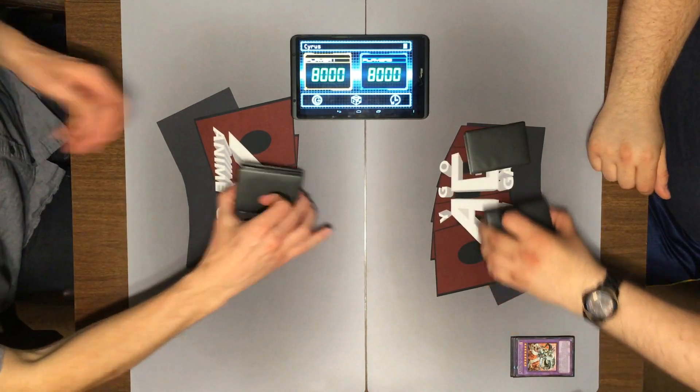Cyber Dark Heel crash into Red-Eyes Wyvern. I will activate Burst Breath — offer one Dragon-type monster as a tribute to destroy all face-up monsters on the field whose DEF is equal to or lower than the ATK of the tribute monster. Red-Eyes Wyvern should do a whole lot of damage to your field.